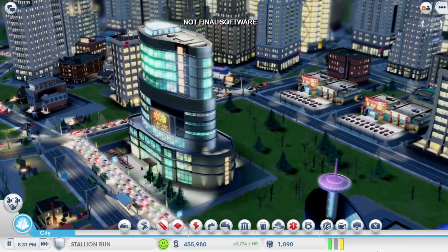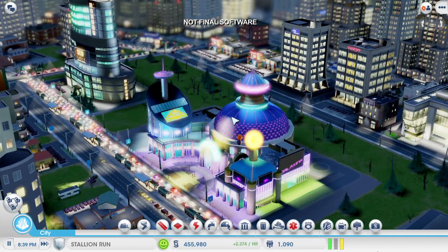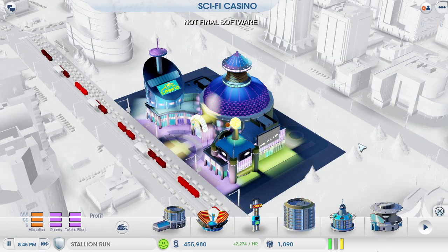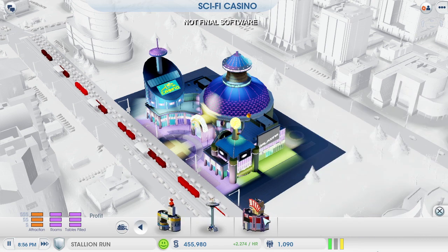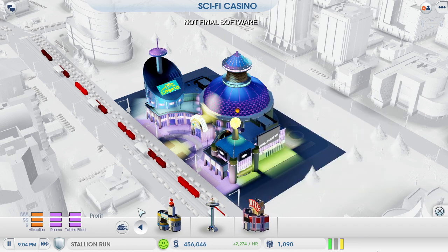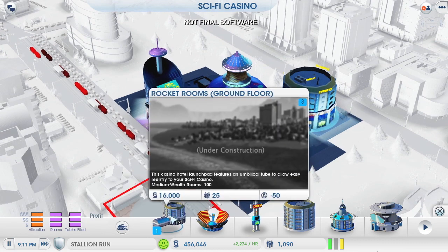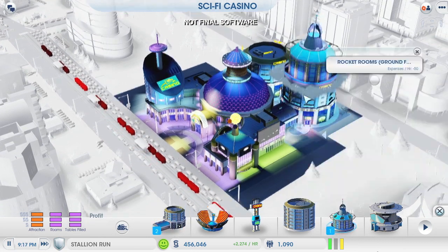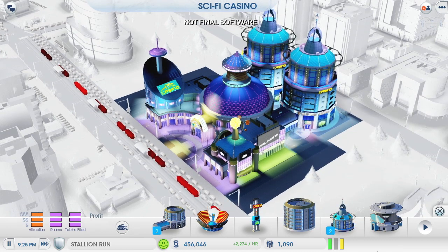Like most of the buildings in SimCity, I can click the edit button to see the different upgrade options. I have several choices, and each one provides me with a different benefit. This celebrity stage will lure more Sims through the door. Adding more gaming rooms, like this poker parlor, will increase my take from each gambler. Those are both good options, but I'm going to go with a hotel. If I want to get to the top of the casino leaderboard, I want the Sims spending their money at my casino instead of other places in the city — and as long as the beds are here, they won't have any reason to leave.